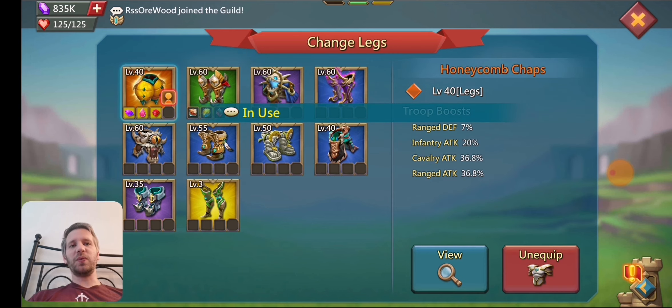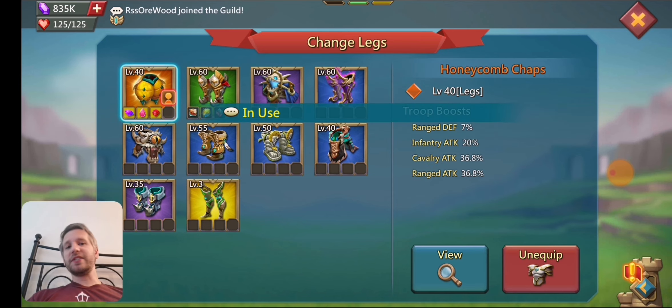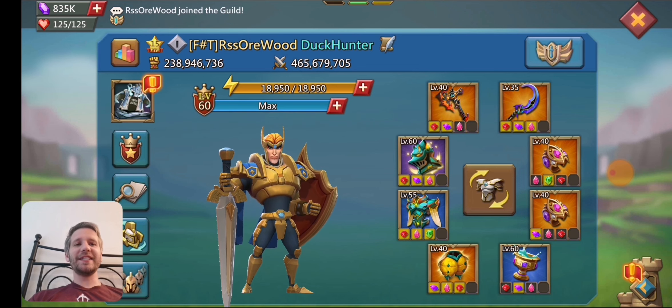The storm tacits are better than the honeycomb chaps if you were wondering. I will reduce my range attack, but it'll also increase my infantry. So I'll be much closer to 400 mix with the storm tacits on there, cause they'll actually give me some more infantry attack. So that's where that is.